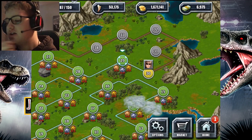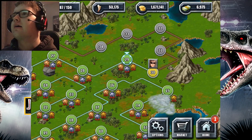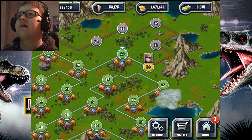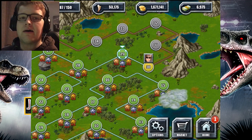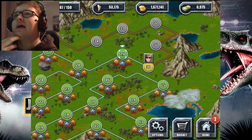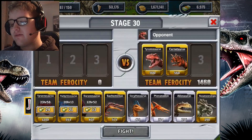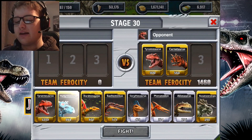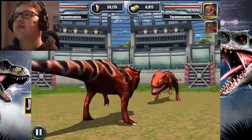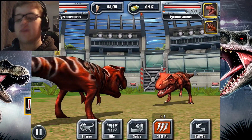You know, in Jurassic World the movie, when the Mosasaurus got the Indominus Rex and dragged it into the water, the T-Rex and the Raptor just looked at each other and walked away separately. It would have been even better if they both roared together and then walked away. Maybe the T-Rex was thanking the Raptor for saving its life, since the Indominus Rex was about to finish it off.